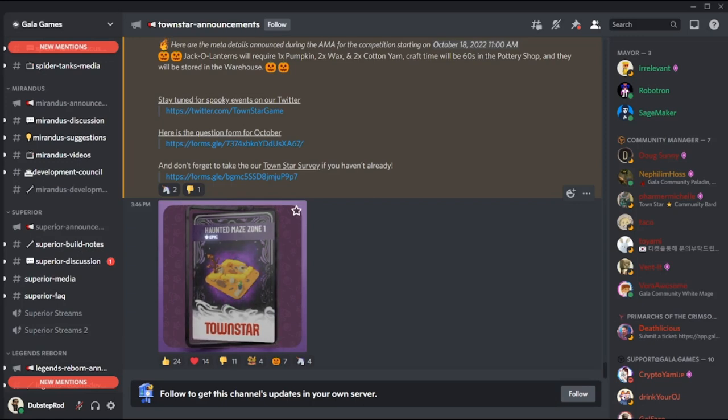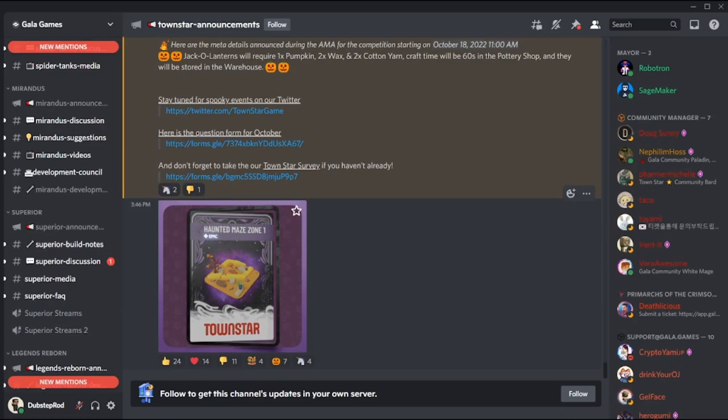There are four important things to mention. First, for all buffed effects you need to own and place all four zones in your town. Second, the zones do not need to be placed next to each other. Third, none of these NFTs will have play-and-earn potential — they are strictly for in-game utility, so keep that in mind when comparing them to similarly priced NFTs that may qualify for play-and-earn. Fourth, my opinions are just that — opinions. It's up to you to decide whether to buy.